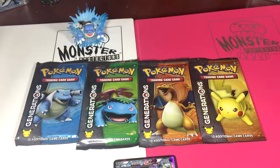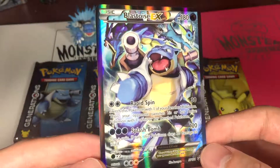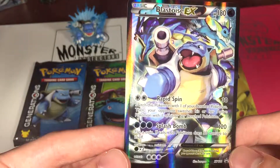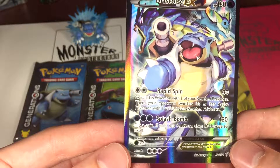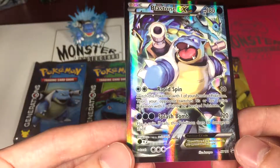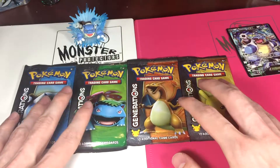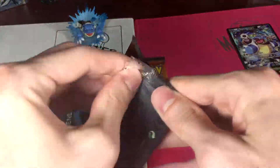Let me scoot up a little closer and I'll show you guys this Blastoise card. That is really cool looking now that I get a closer look at it. Got the Vaporeon in the back and then the Gyarados — yes. Rapid Spin: switch this Pokemon with one on your bench, then your opponent switches his or her Pokemon with one on their bench. And then for three water energy you can do Splash Bomb for 120. Flip a coin — on tails, this Pokemon does 30 to itself. Not too bad. 180 HP. Blastoise EX. Set that up here.